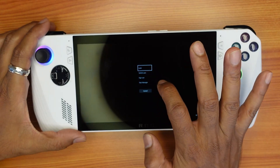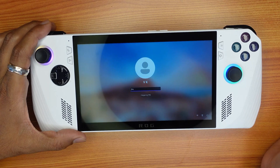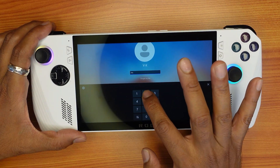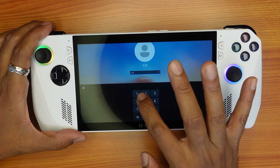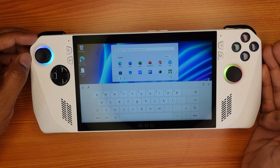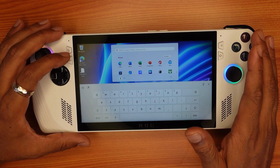After holding the button, you can see a 'Lock' option appears. Once you select it, it's locked. You then need to provide your PIN to unlock it. That's it — it's unlocked. Super cool! This is how you lock your ASUS ROG Ally.